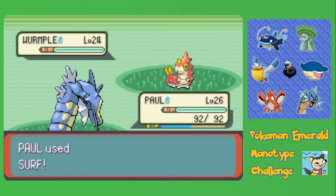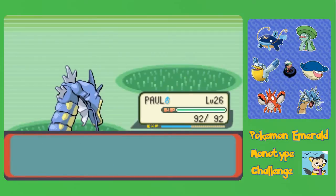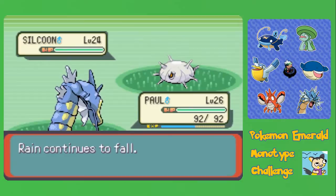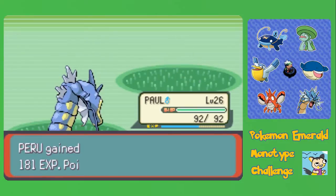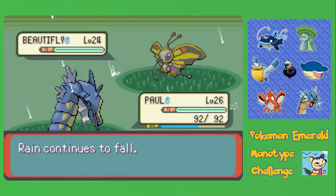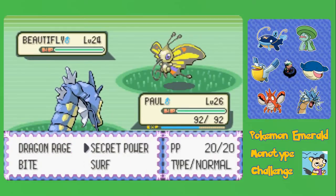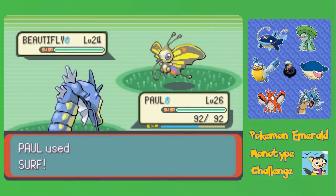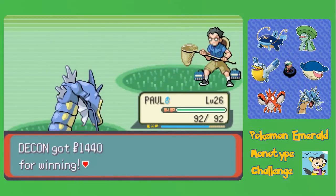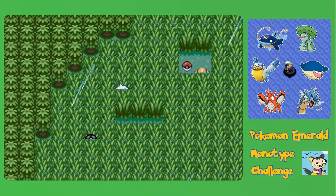I learned a few moves off screen because I did a little bit of training to get Paul up to exactly level 26. And I did the same training for Taiwan. Paul learned Dragon Rage at 25, which I taught in place of Splash. And I also taught Secret Power with a TM, because Secret Power is much better than Tackle, and a physical attack on Gyarados is really nice to have.